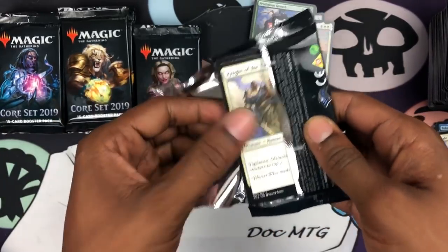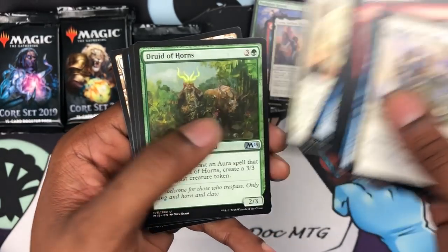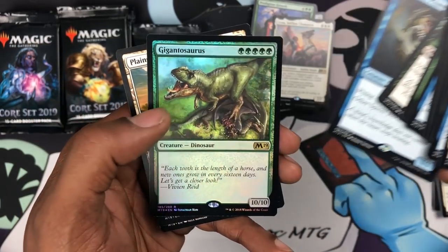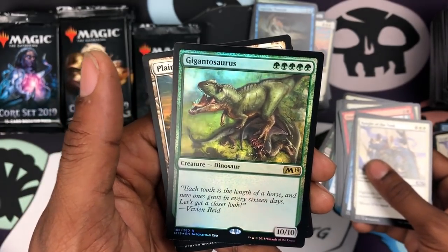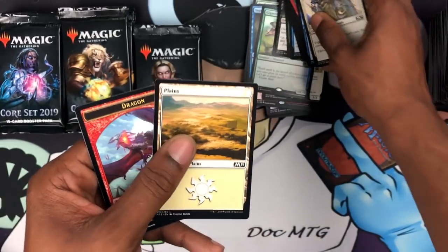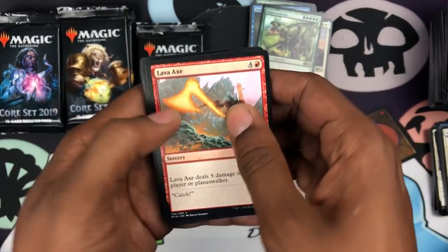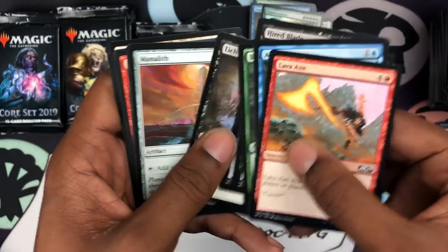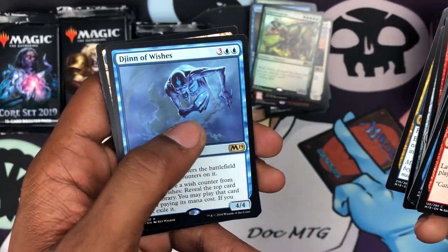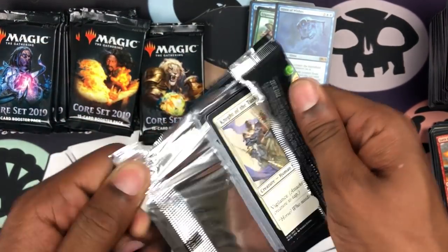We got a Mist-Cloaked Herald, Druid of Horns, the Ghoul, and Supreme Phantom. And here's a four-rare: a Gigantosaurus — that's pretty cool, gonna be a really sweet card for big green. All dinos are welcome, and maybe green has a chance in standard. We got a Thud, Diamond Mare, Enigma Drake, and a Genie of Wishes — Doctor Island.